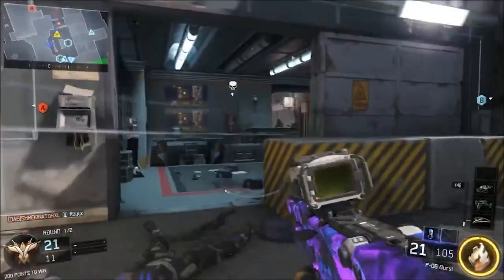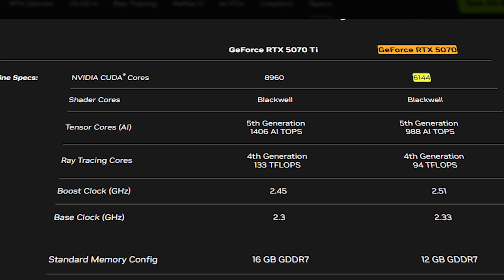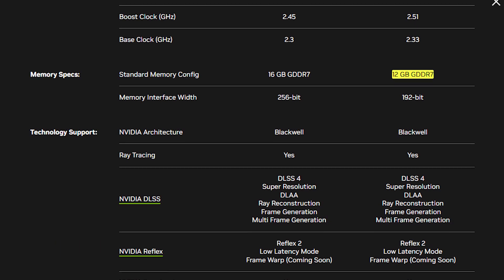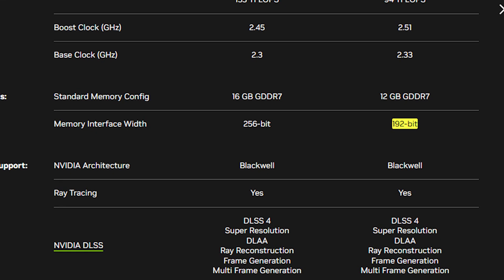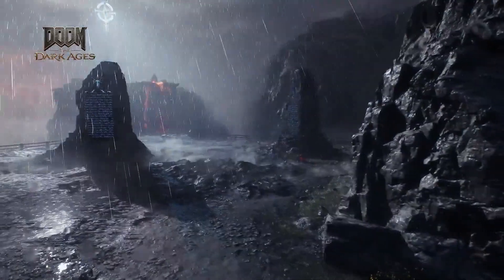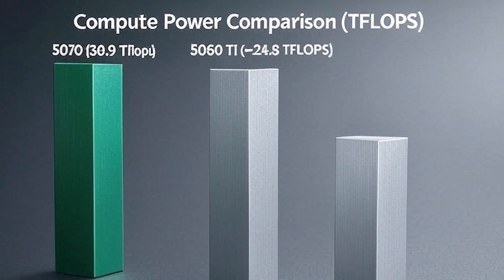Starting with raw horsepower, the 5070 is the undisputed beast here. It packs 6,144 CUDA cores — that's 33% more than the 5060 Ti's 4,608 cores — and a 192-bit memory bus paired with GDDR7, giving it 672 GB/s of bandwidth, blowing past the 5060 Ti's 192-bit GDDR6 setup. Even with a slightly lower reference boost clock of 2.51 GHz versus the 5060 Ti's 2.57 GHz, the 5070's sheer scale crushes it in compute power: 30.9 TFLOPS versus the 5060 Ti's 24.8 TFLOPS.